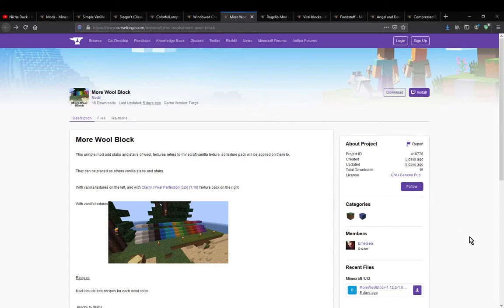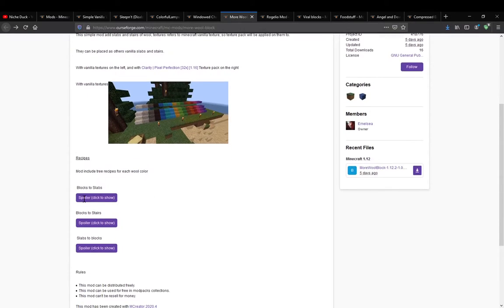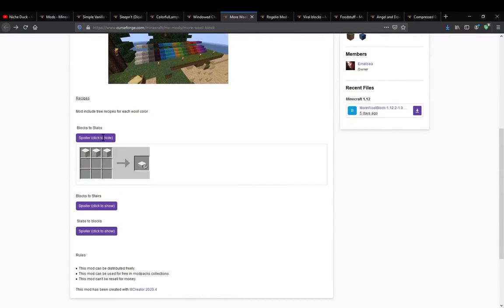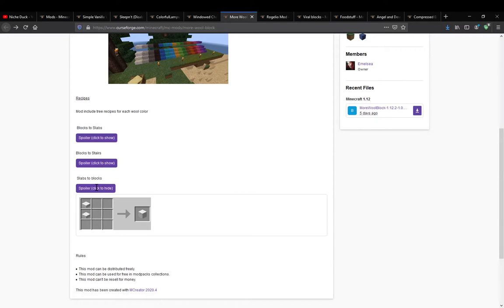Hello everyone, welcome to another mod overview, this time on More Wool Blocks. The mod simply adds in additional variations of blocks for wool, such as slabs, stairs, and converting slabs back to blocks.